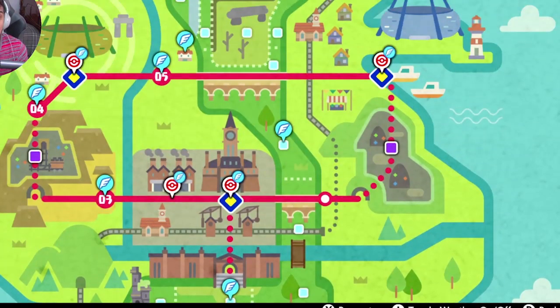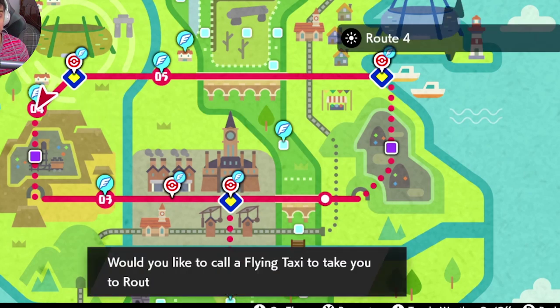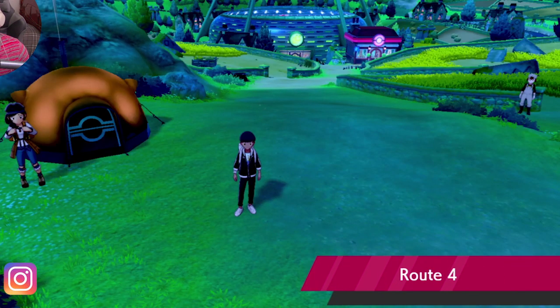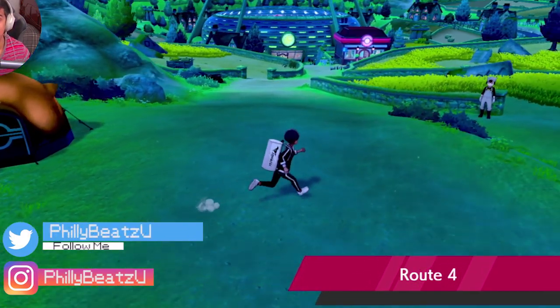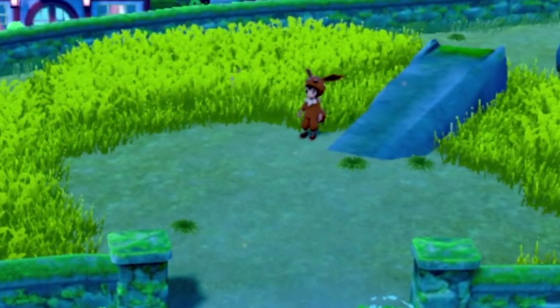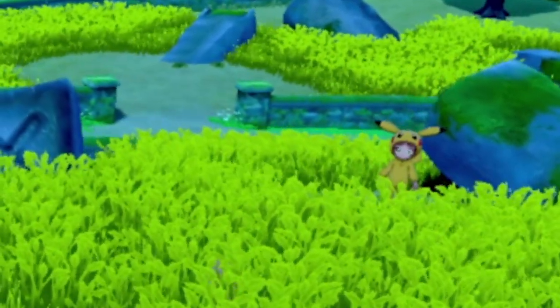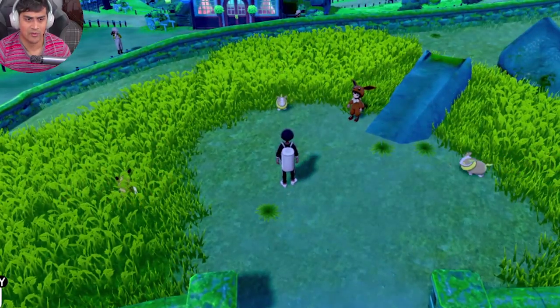So you want to open up your map and you want to head over to Route 4. This is where you'll be able to find Pikachu and Eevee. When you go to Route 4, you'll see two little hints here — a little Pokemon trainer in an Eevee outfit and another little Pokemon trainer in a Pikachu outfit, indicating that you can get these Pokemon on this route.